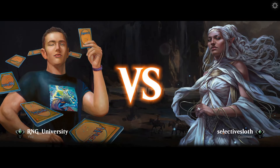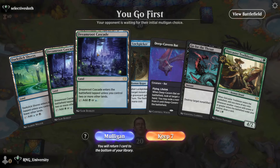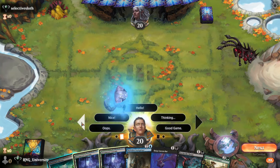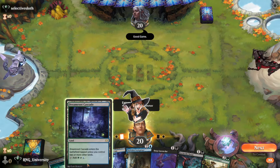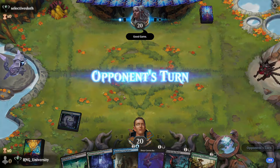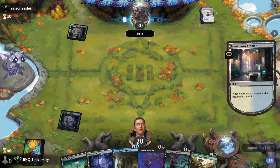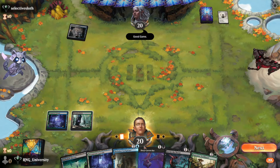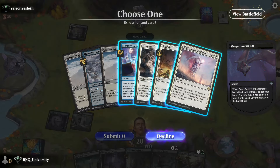Our opponent is going to be Selective Sloth. We're going to go first. We've got lands and eventually an Outcaster. We'll say hi. Let's play Dreamroot Cascade first. They're already GG-ing us for some reason. Looking at their hand: Temporary Lockdown, Sunfall, White Sun's Twilight, Memory Deluge. I guess I want to take the Temporary Lockdown, but it doesn't hurt as much if you use three mana on a Bat. Let's take the Memory Deluge.